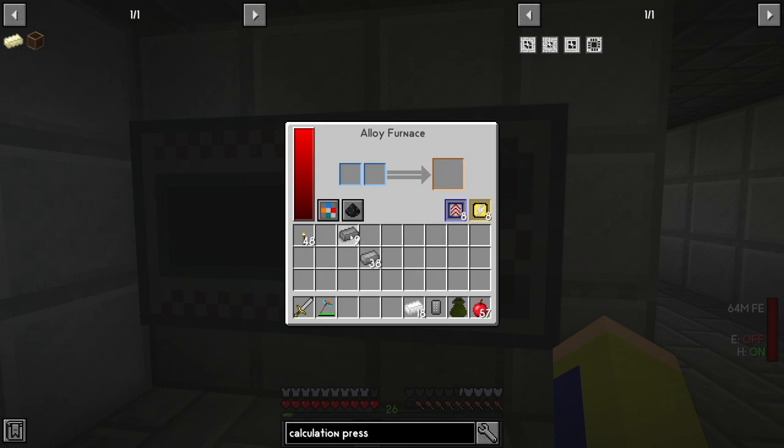After smelting into ingots, we take our boron into the alloy furnace — I want to make 14, so I need 7 boron and 7 steel. Put those together and you get feroboron. Then I take some feroboron with lithium and put them also in the alloy furnace, and that gives us the tough alloy.